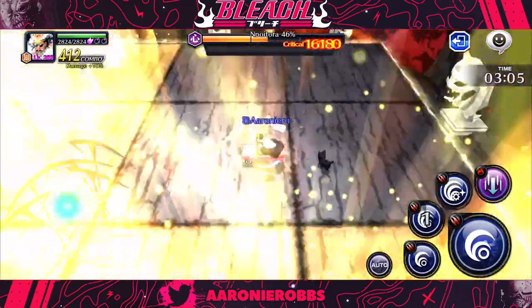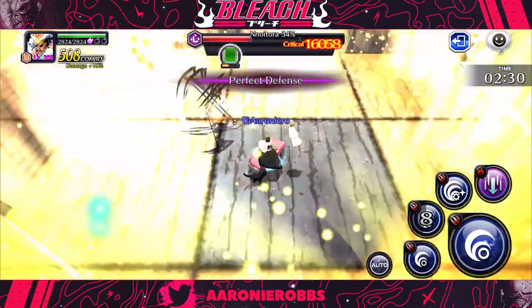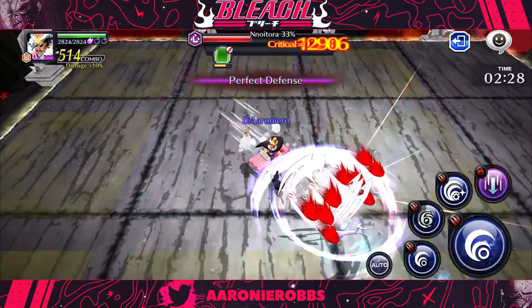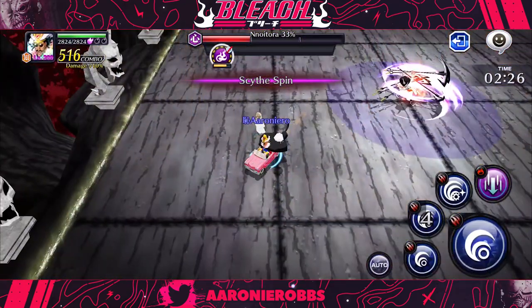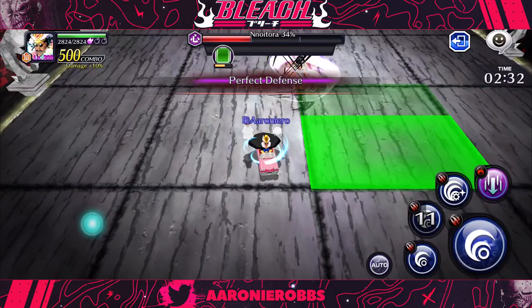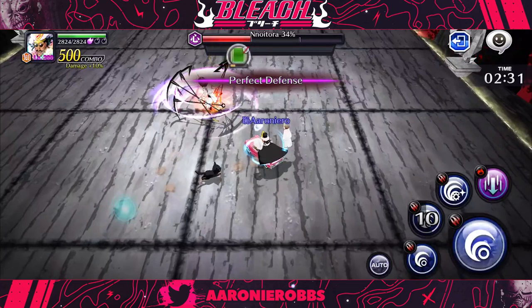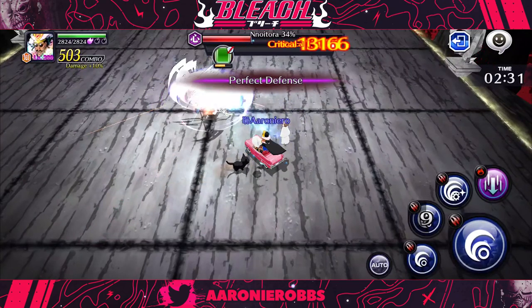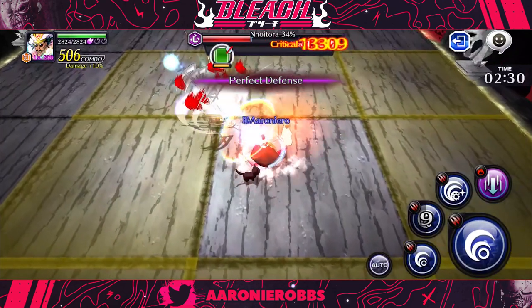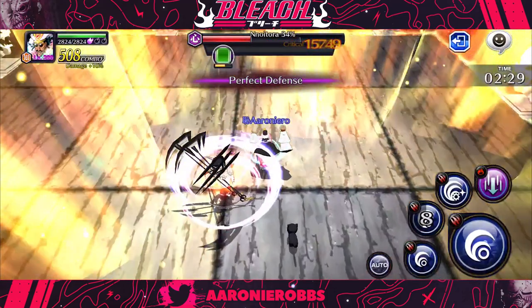Now let's talk about phase three. The final wave is going to begin by spawning a green tile in the middle right tile of the map — right next to Noitura. It's always going to spawn here right when phase three begins. The best thing to do is literally stand in that green tile; it's going to keep you safe from the attack that goes around it. Then right after that, he's going to do the exact same move in the upper left side middle square. The green icon is the safe spot — stand in the middle of that and you will be safe.